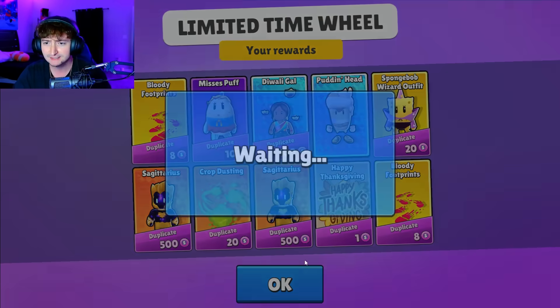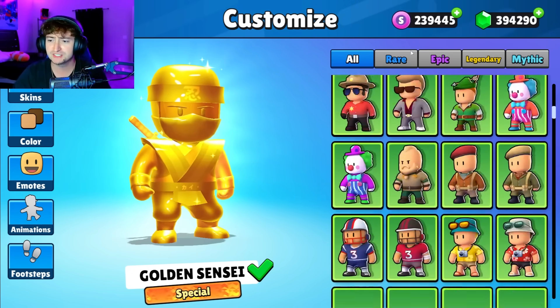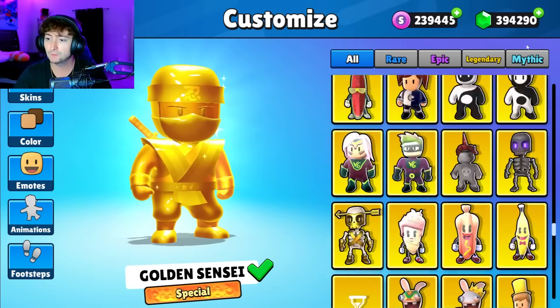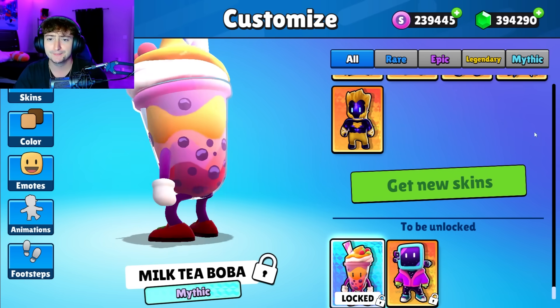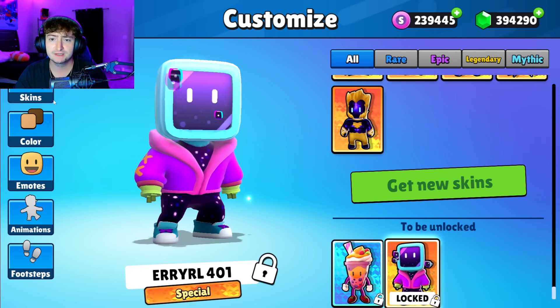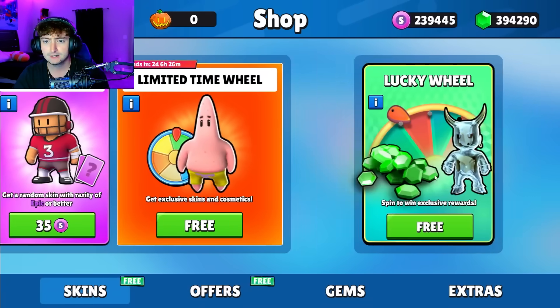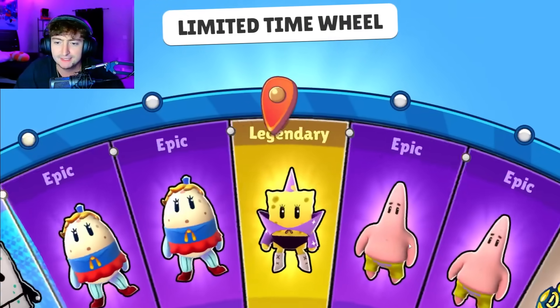We got Puddin' Head. I think we are missing one skin — let me scroll just to make sure. We got the main ones and we still have to get every single one just because it's a rule. We are missing two: the Boba still to go and Errol — I think that's how you say it. Here we go — Errol and the Boba. Nothing to do with Spongebob whatsoever.